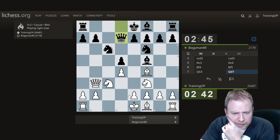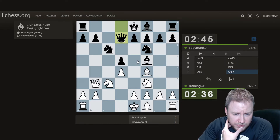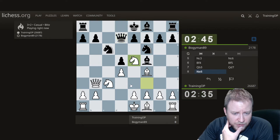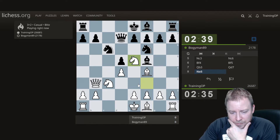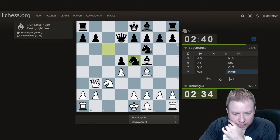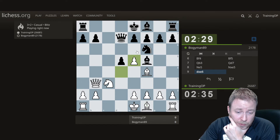This looks kind of problematic. If I go Knight E5, knight takes, pawn takes, B6 — looks like something worth testing. Sometimes solid can be devastating early. I'm going to play E4. Like, if Knight H5, E4, Knight takes H4, Bishop B5 is going to win the queen.